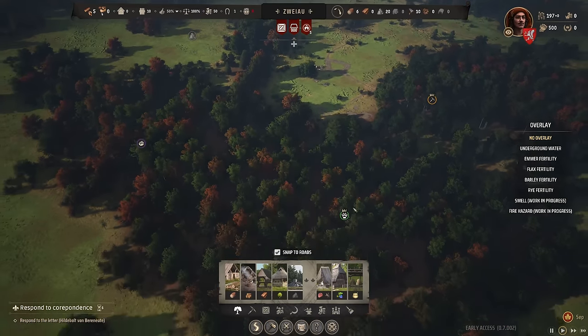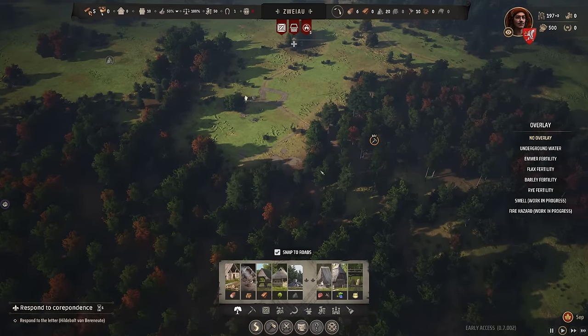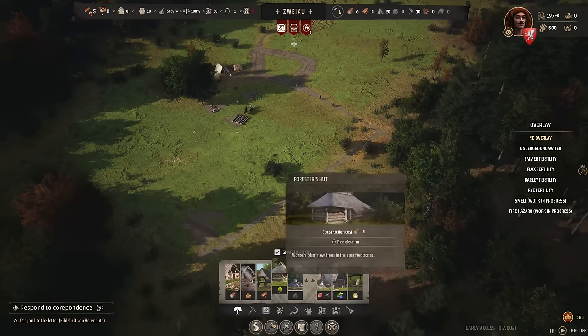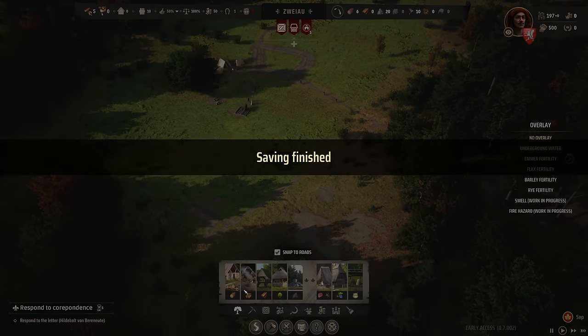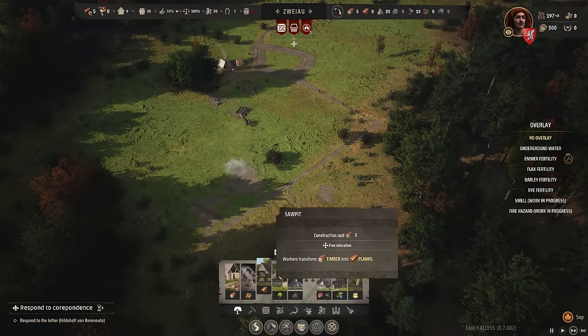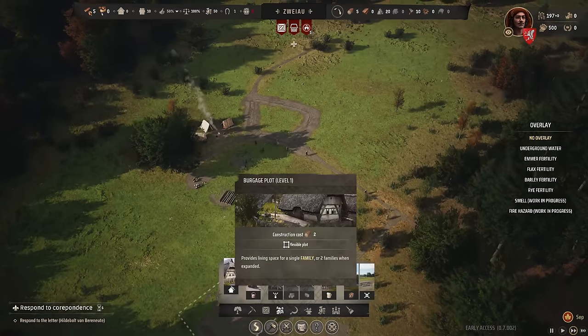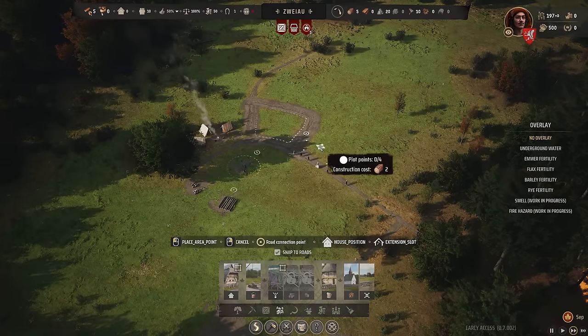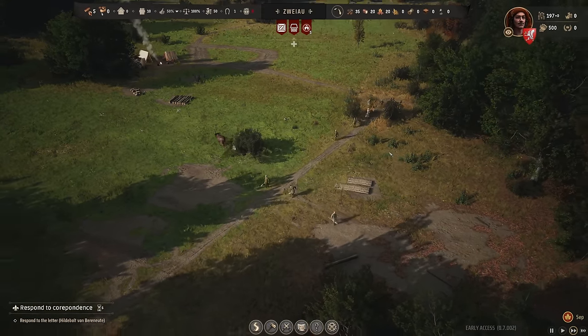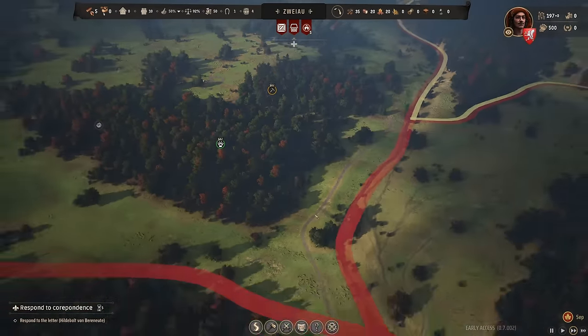We'll probably need a lot of workforce for the hunting grounds — this is a rich wild animal deposit, meaning there's always plenty of game to hunt. The iron deposit is also juicy, so there'll definitely be two pack stations here. We can't provide meat for these guys right away, and we still need a woodcutter lodge. Basically just some burghage plots — once I have more timber these guys can do their job.